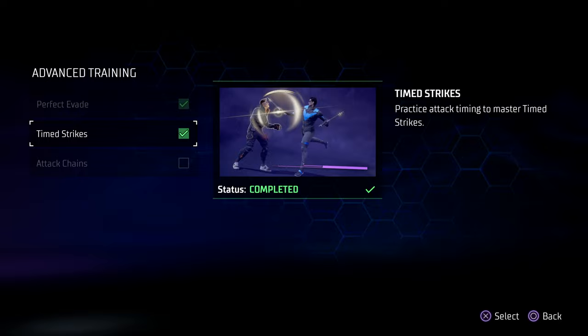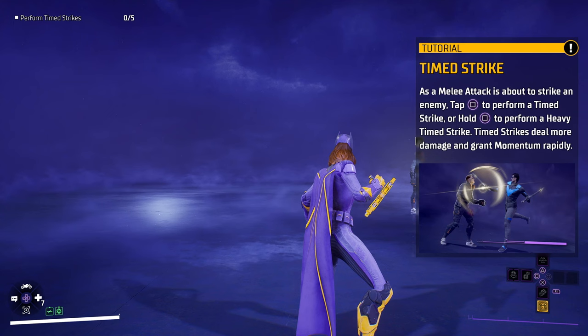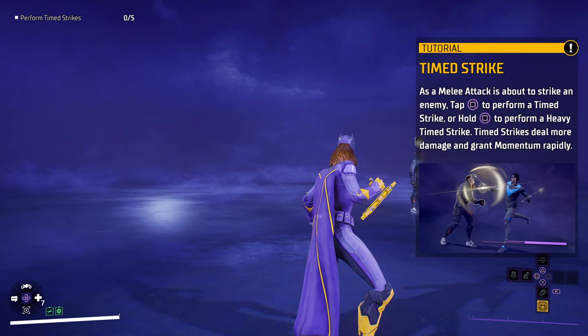You can practice this in the training section in the Belfry. There's a whole tutorial on it here. As you can see, as a melee attack is about to strike an enemy, tap Square if you're playing on PlayStation, or X if you're playing on an Xbox console.